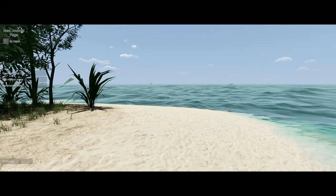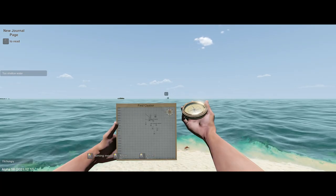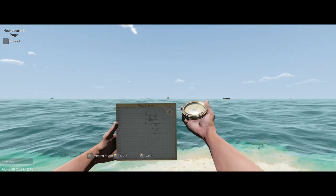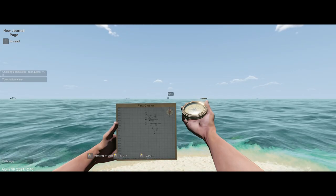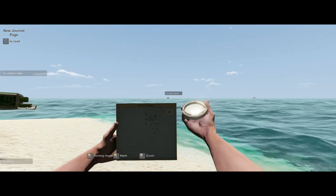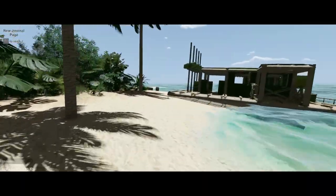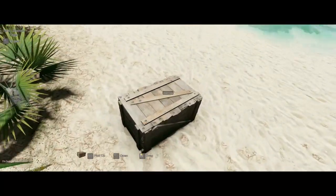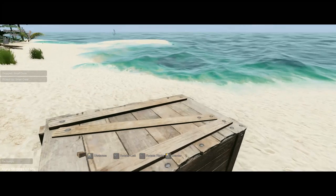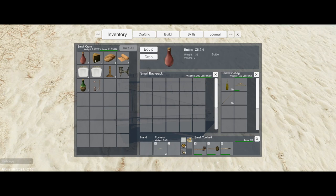Campfire. Let's see — have we triangulated you? Two more tiny islands to visit. Compass Island. So we had one barrel, one empty chest, and one crate. Open. Oil, cheese, bread, bandage, jar, carrot seeds, and a bit of other stuff. I think we're going to put these away right away.